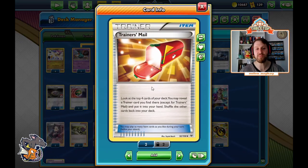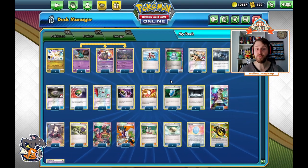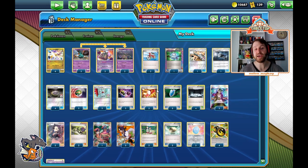We also play Trainer's Mail, one of the best cards in Expanded — essentially Stellar Wish as an item card. Look at the top four cards of your deck, reveal a Trainer card you find there except for another Trainer's Mail, and put it into your hand. This is extra consistency because this deck can be inconsistent. We don't play Lele, Dedenne GX, or Crobat V — nothing that can search for stuff — so we need to use items to do that.